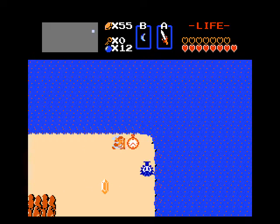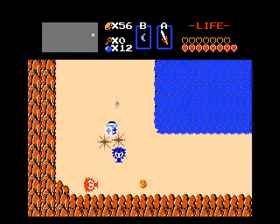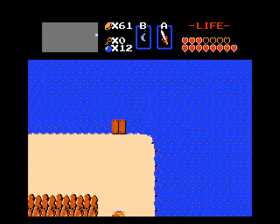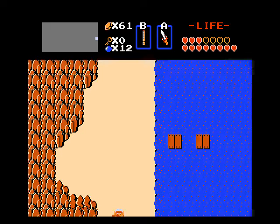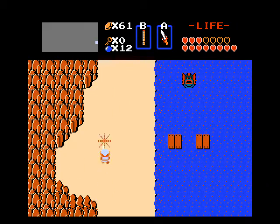By having that under my belt I should be able to get through the level a little quicker, but only a shave quicker. Good thing I'm majorly stocked on bombs — I'm going to need plenty. I got a whistle on this screen here. The heart on the ocean, remember? Staircase on the ocean now — Level 8.